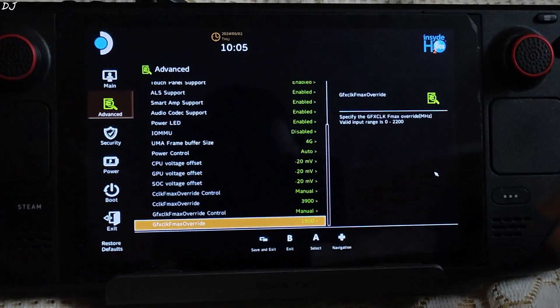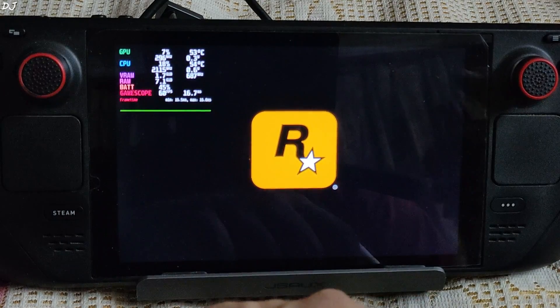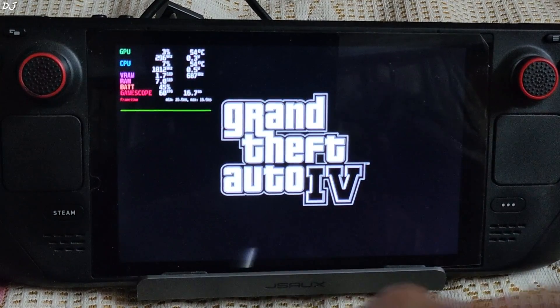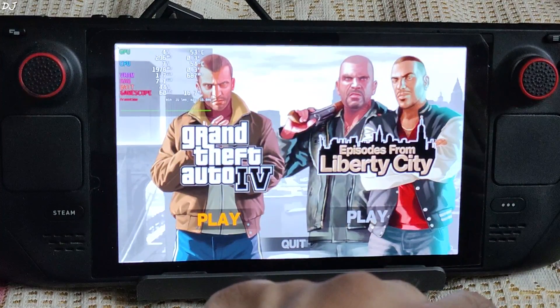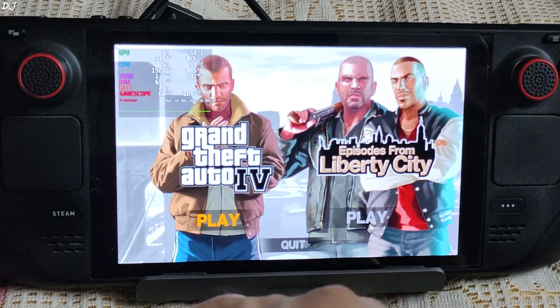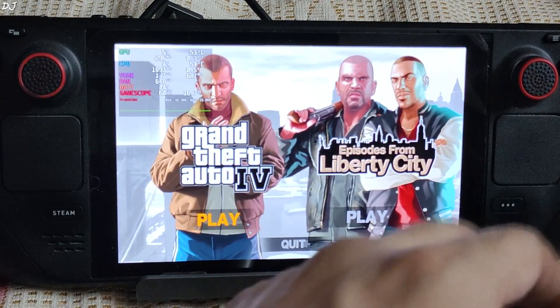Press the Select button to confirm and save. I tried many games with the overclock applied. In most of them, the clock speeds for both CPU and GPU never exceeded the default values. In GTFO and Resident Evil 2, I did observe the GPU clock speed going slightly over 1600 MHz, but this only happened for a brief moment. Practically speaking, I did not observe any performance improvements with the overclock applied.